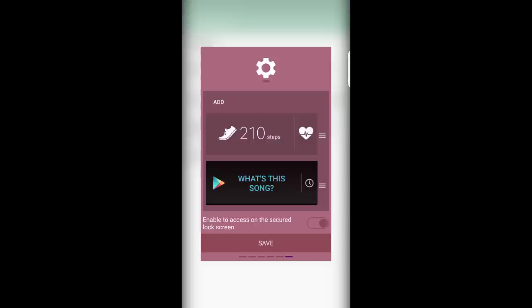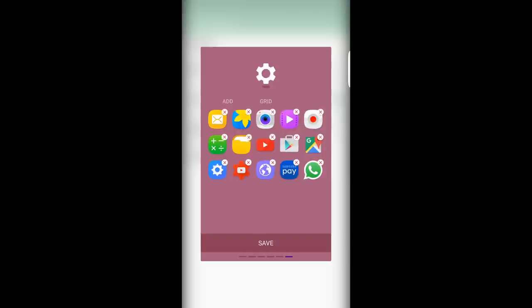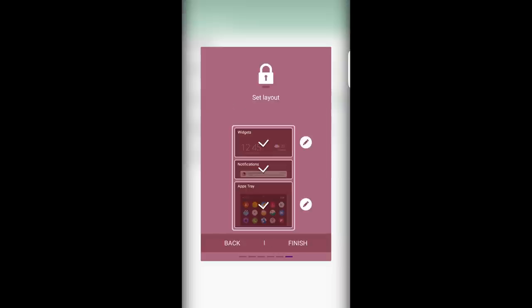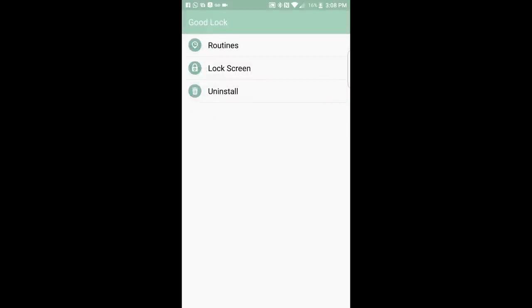You can reorganize widgets — put something higher or lower as you like. One of my favorite settings is 'Enable access to the secure lock screen' — if I want to access that from the lock screen I just toggle it on. For the app shortcuts section, you hit Add, it pulls up every app on your device, you choose whatever you want, set the grid, hit Save and Finish — and that's your routine setup. You can create a new routine or change the default.